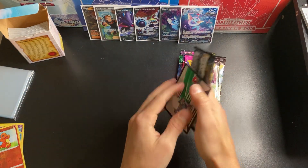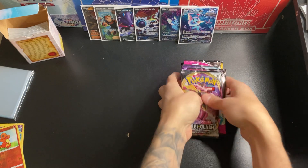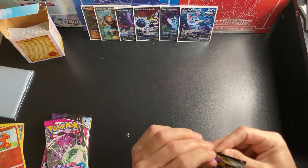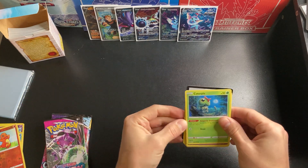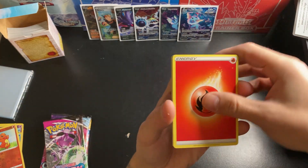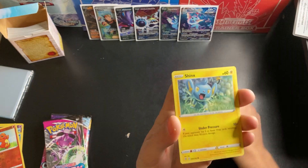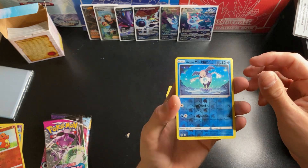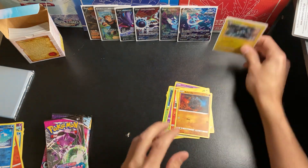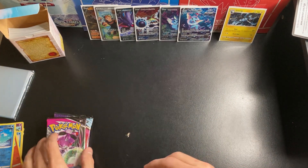Let's get our last packs out here. Here is the code card. Okay, we'll start with Rebel Clash. This chair is driving me nuts — I'm so sorry guys, you gotta listen to this chair all the time. It's really not old or beat up. I don't know why it makes this noise. Litwick, Shinx, Roly-Coly, Galarian Mr. Mime Reverse, and Luxray. I think that's the first holo we got.